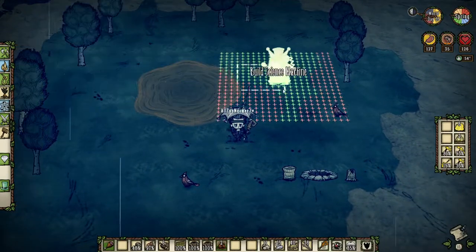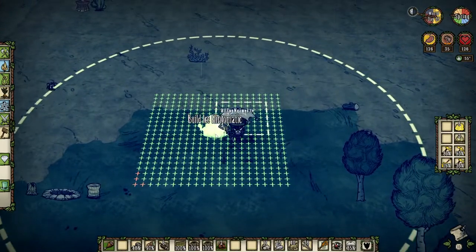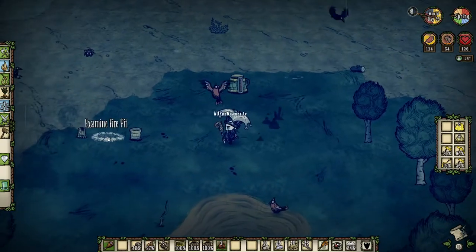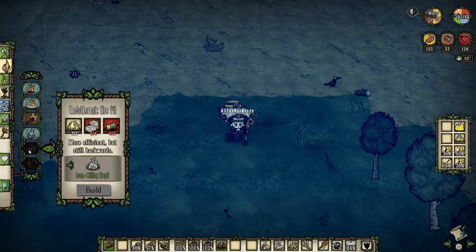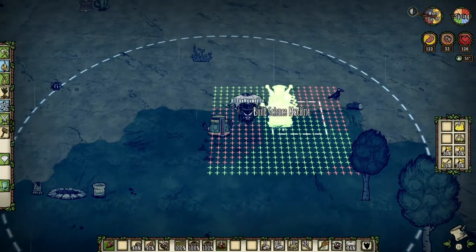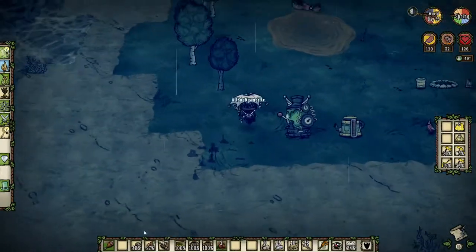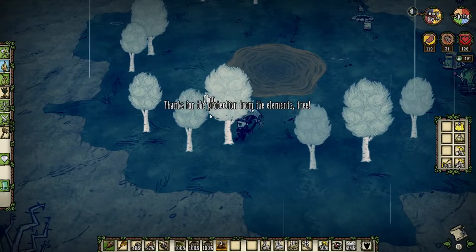Before we get too far ahead, I want to make a little base here. Let's put our fling-o-matic down — you don't necessarily need a fling-o-matic in the oasis, but I don't want to risk my base burning up prematurely. I'm going to start getting a little base prepared. We have our fire pit within the fling-o-matic range. I'm going to hopefully get an endothermic fire pit down the road when I have more resources, but for now I'm not going to worry about that since I'll be traveling back home. Let's get ourselves a little science machine in case I need to pre-craft anything, and as time goes on we'll begin working on our little base here.